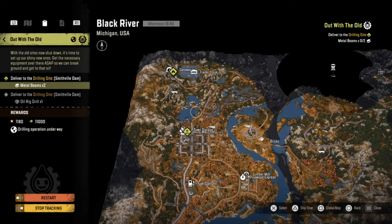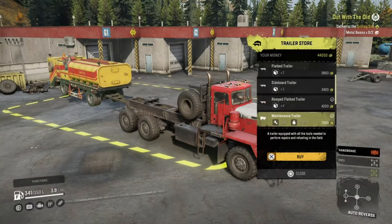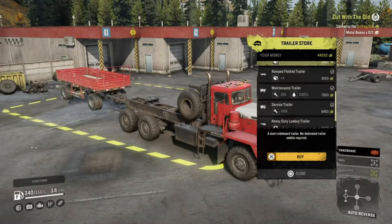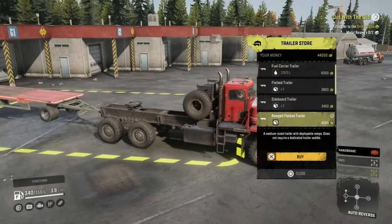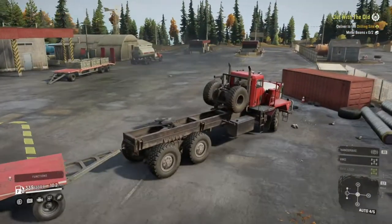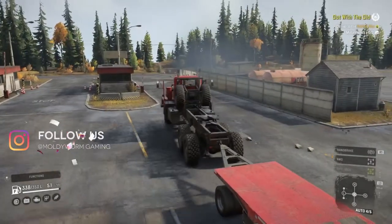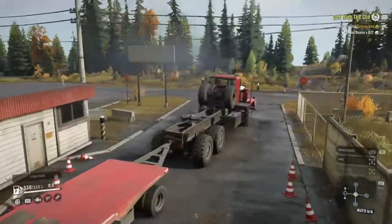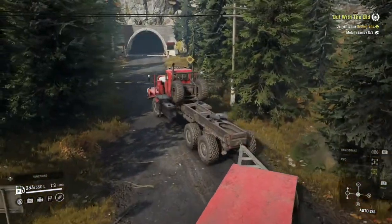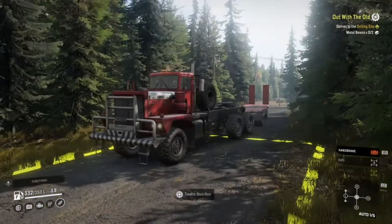We need one of the massive semi-trailers on the back that can carry four cargo. We can't get a standard semi-trailer so we'll go for one of these flatbed low loader trailers — that's fine, we can test the pulling power of the P12 today. The gateway to Black River is just around the corner. I think the last time we were in Black River was when we first traveled to Smithsville Dam, so it'll be nice to return.